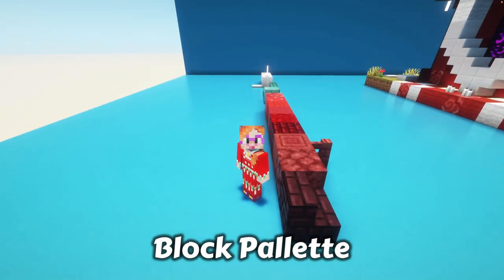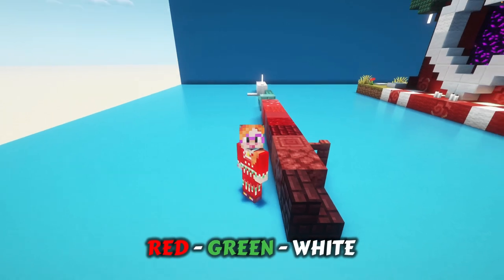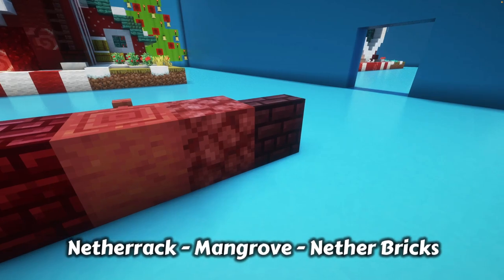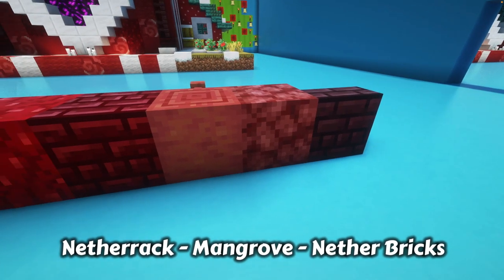With a block palette, I've stuck to the traditional Christmas colors: red, green, and white. If you want to keep it simple you can just stick to one type of block from each color, but if you want some shading, here is my block palette.